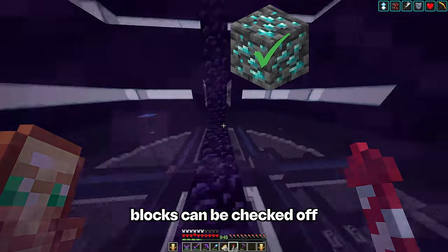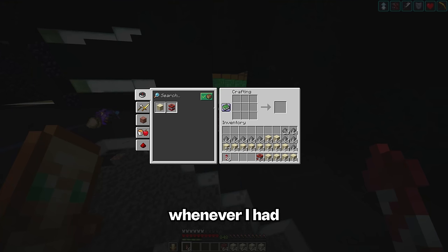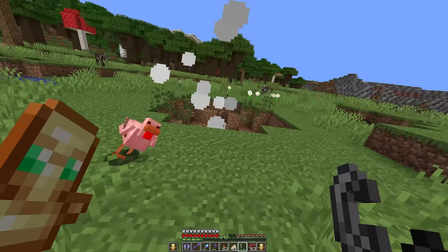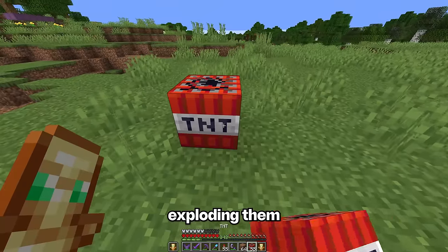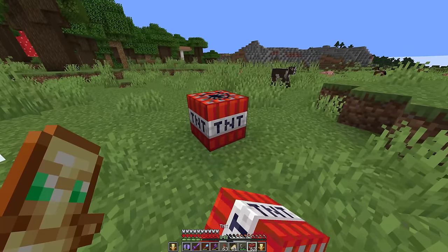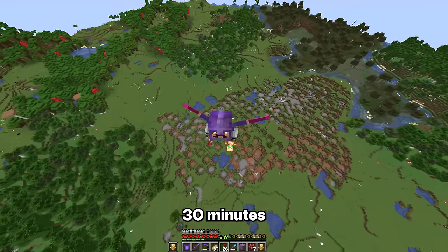Now that all the deepslate and tuff blocks can be checked off, I want to gather a bunch of dirt for paths and terraforming on the island. In total I think about 12 shulkers will be enough. I've never really collected that much dirt before. I think there might be a faster and more explosively interesting way of obtaining it — TNT! Roughly a stack and a half from just one TNT, so if we get a bunch of these and just keep exploding them. There's our first inventory — this method is actually really good. And here we are, the last shulker completely full. That only took like 30 minutes to get that much dirt.